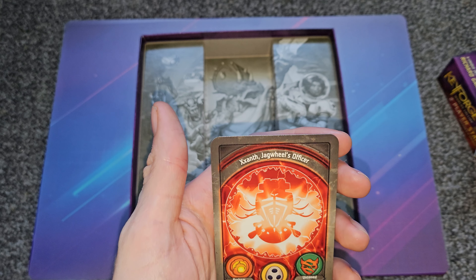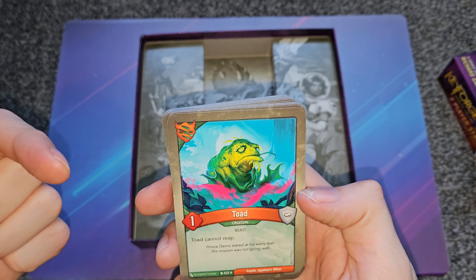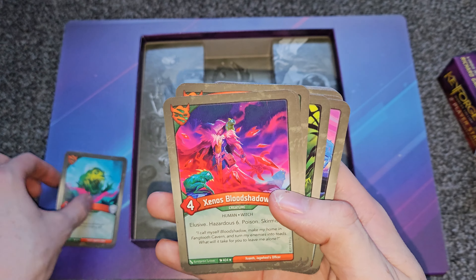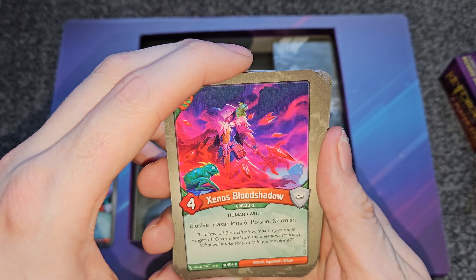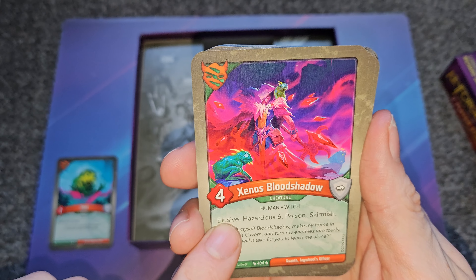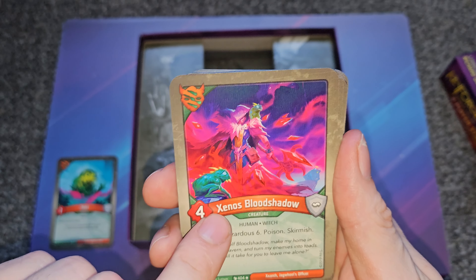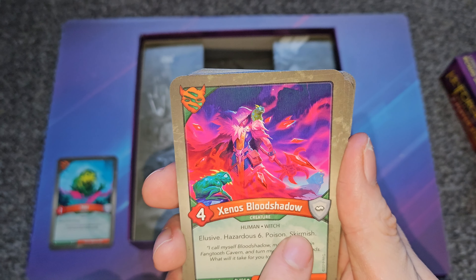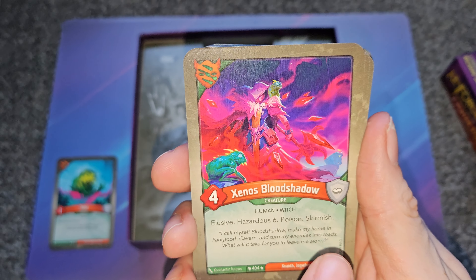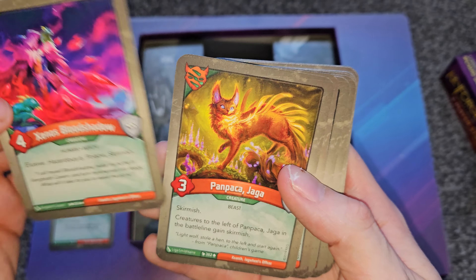We are looking at Zanth Jagwiel's Officer. Starting with Untamed cards: Toad cannot reap — reaping allows you to tap a creature and gain a piece of amber. Then Xenos Blood Shadow, which has elusive, hazardous six, poison, and skirmish. Elusive means the first time you are attacked in a turn you take no damage. Hazardous six means when you are attacked you deal six damage to your opponent before combat. Skirmish means when you attack you take no damage. The only way to kill that creature is through keyword abilities like hazardous or assault. That is a monster of a card.